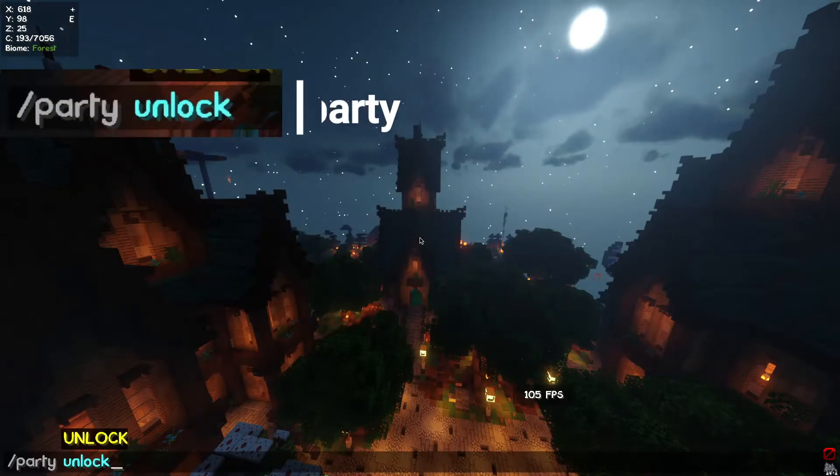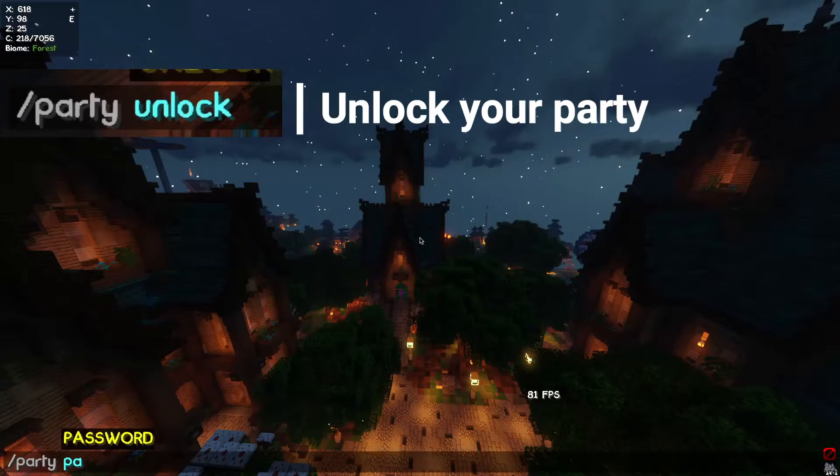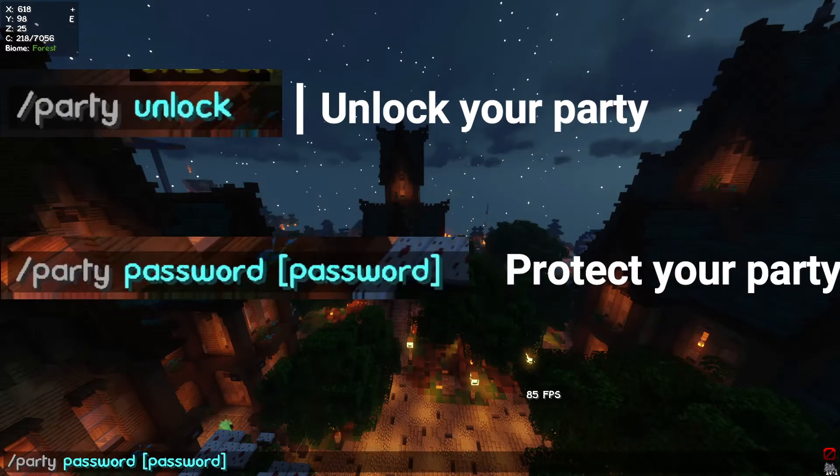Then once unlocked, you can set a password by typing slash party password, then your password. Whilst you do not need a password, this will help keep your party chat safe from unwanted players jumping into your personal chat group.